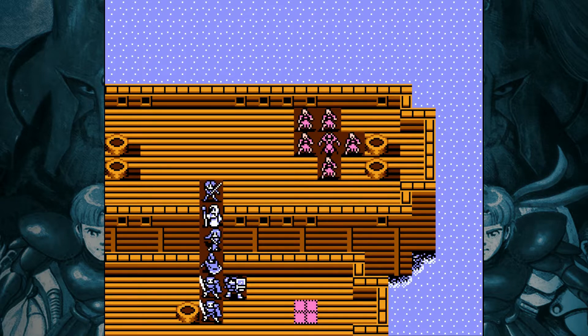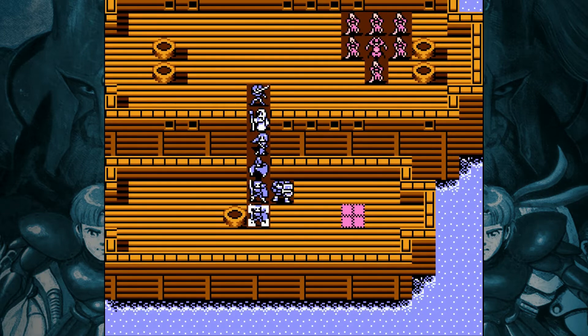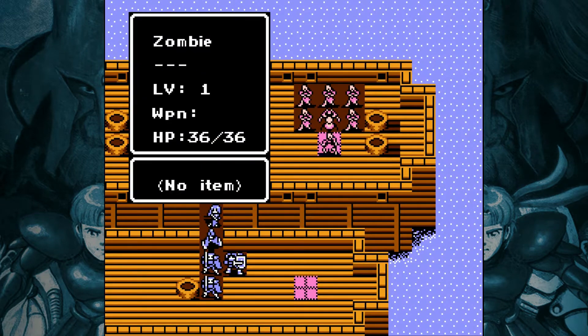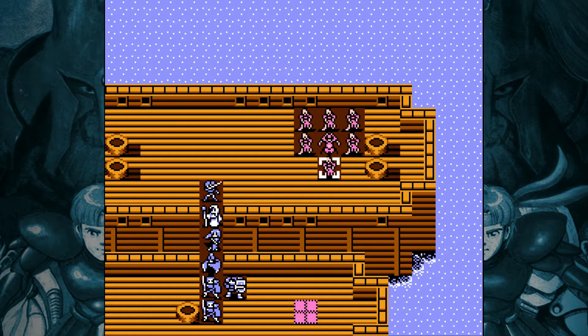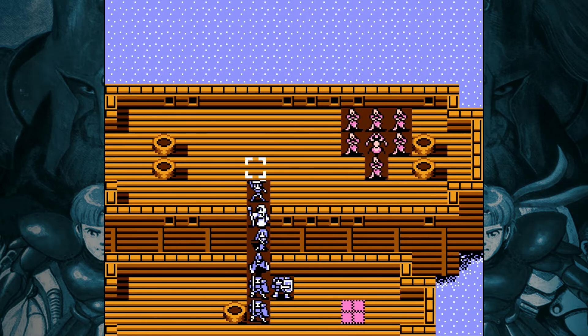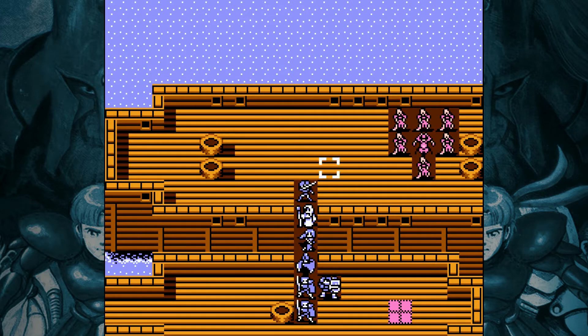Summoners are found in a lot of maps in Gaiden, and if you look at their stats, they don't look that threatening. But what they do is they can summon anywhere from 1 to 8 units per turn. They can summon all kinds of creatures, from lowly zombies, to skeletons, to gargoyles, to dragon zombies, and even witches.